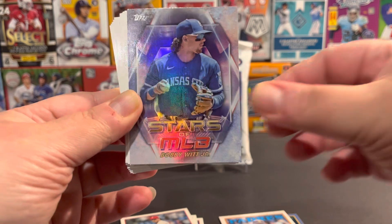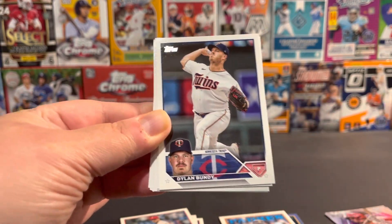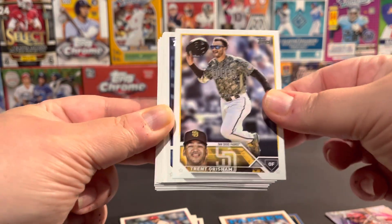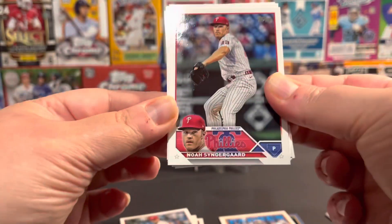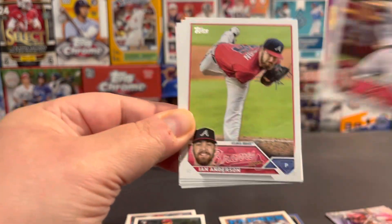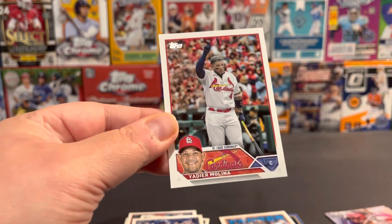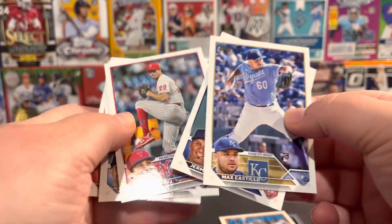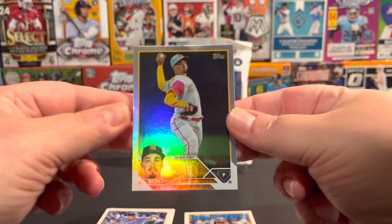We've got a Bobby Witt Stars of MLB. Nolan Arenado. Haven't pulled a super short print yet out of here either. Polisio's Rookie. Max Castillo — I think I already have his Rookie. So that was the first value pack. We've got three, four, five Rookies. Our 88 was Juan Soto. And then the Blake Snell foil.